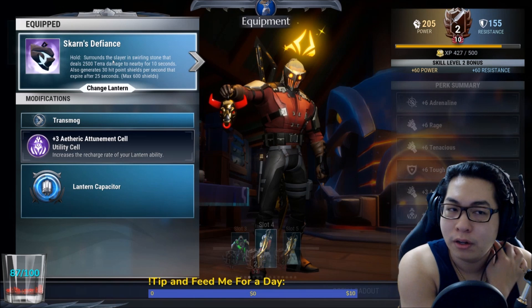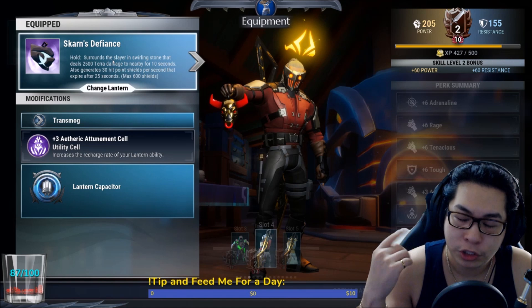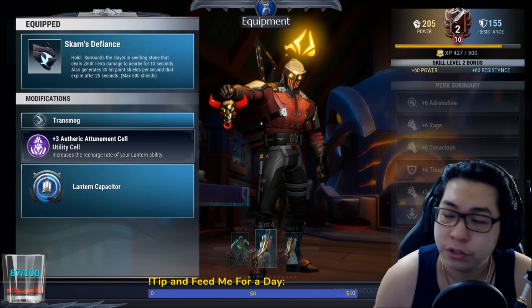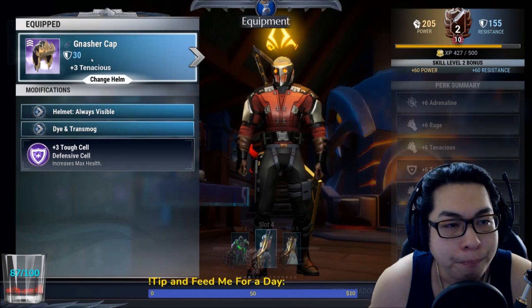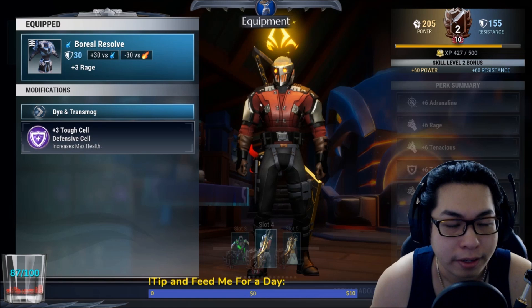Scarns Defiance gives an extra 300 hit points on the shield — you can go up to 600 — but usually you get 300 because it's 30 shield points every 10 seconds, which is very helpful. Nash Cap will be your headpiece with a Toughness cell and Boreal Resolve Toughness cell.